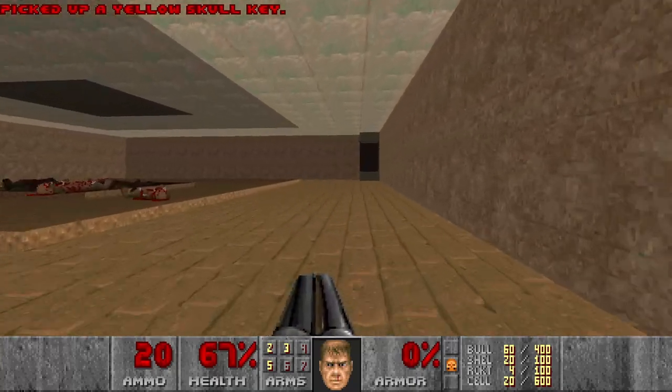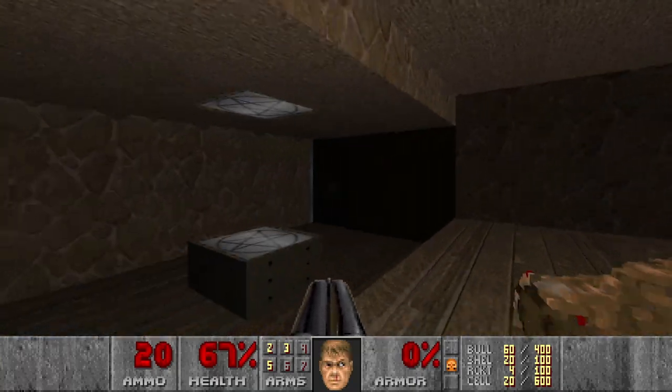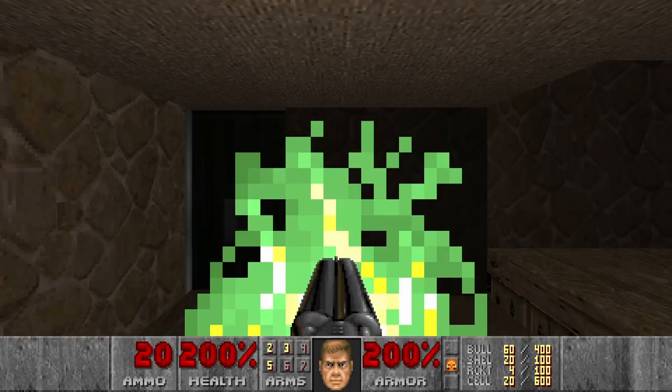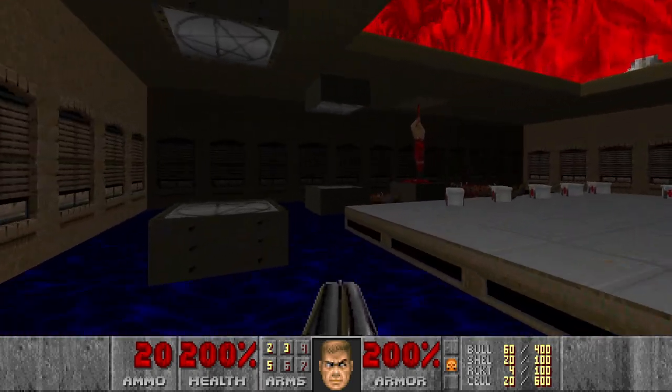Then let's grab the yellow key. Then the supercharge — we need to lower it first, like this. Come on. And now we can move on, but first again I need to restock on shells.